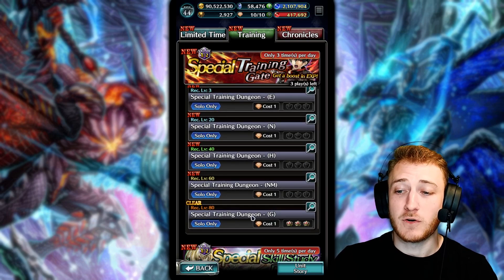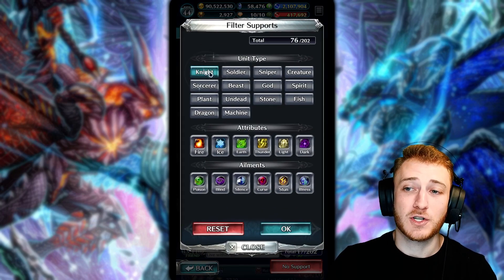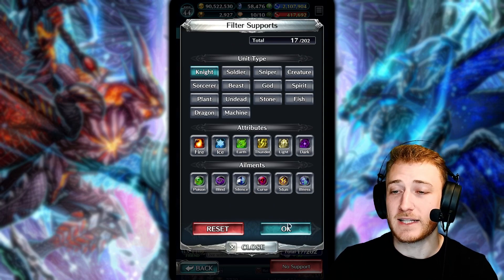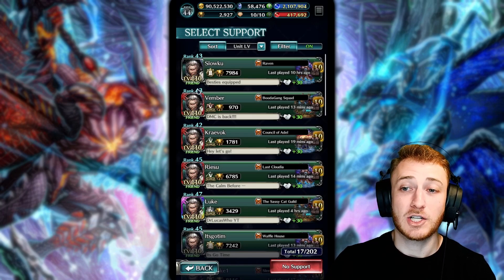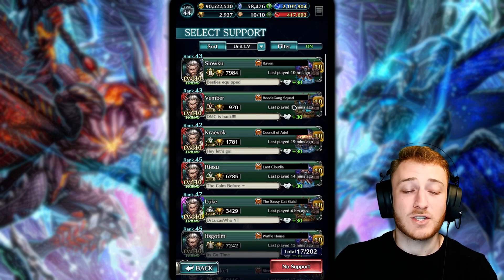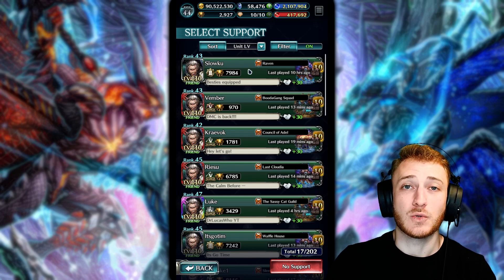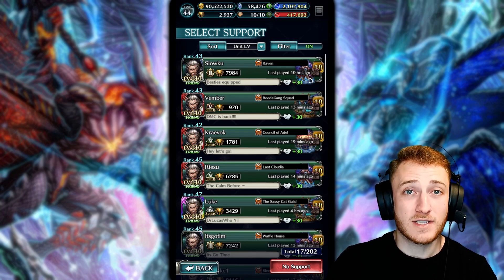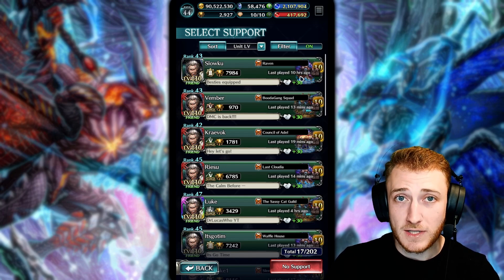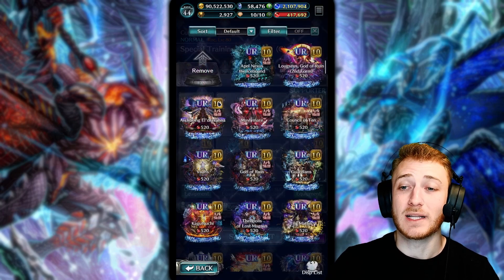My recommendation for these training gates: make sure to run the hardest difficulty you can — god in particular. What I want you to do is filter your support friend list to knights, click okay, and look for maxed-out Granadases. I personally like to run a Granadas with a UR arc skill that can wipe the board completely, and then run your one unit that you're trying to level.